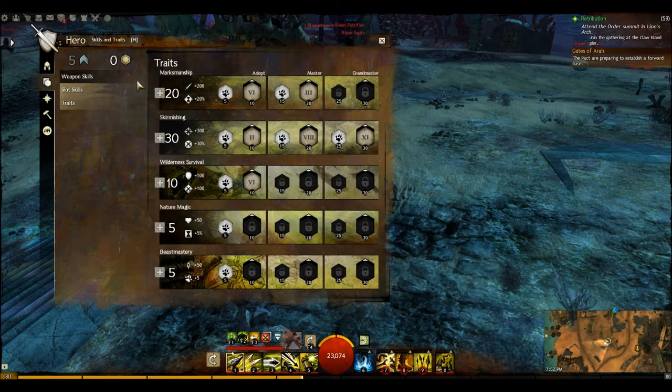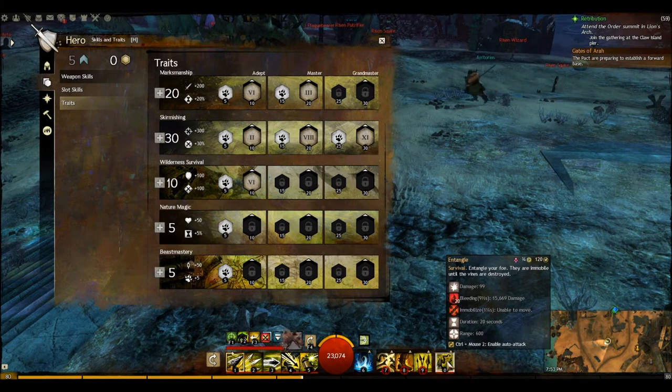Looking at my traits — let's look at the base stat increases, which are very nice. I have an extra 200 power, 20% condition duration, increased precision, crit damage, toughness, and condition damage. You gain regeneration when your health reaches 75%. You and your pet gain two seconds of quickness when you swap pets, so constantly managing and swapping pets gives a nice damage increase. Your survival skills recharge 20% faster, which is very nice for the entangle skill — it's a massive skill and it's nice to get it recharging faster.